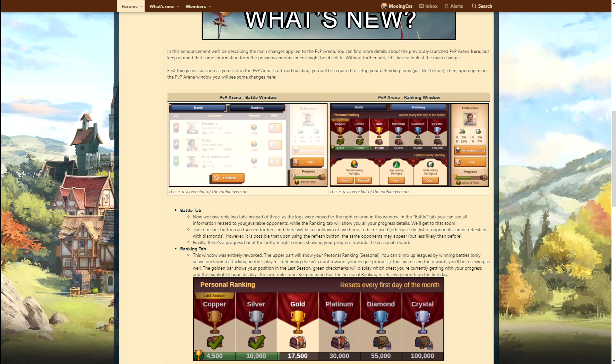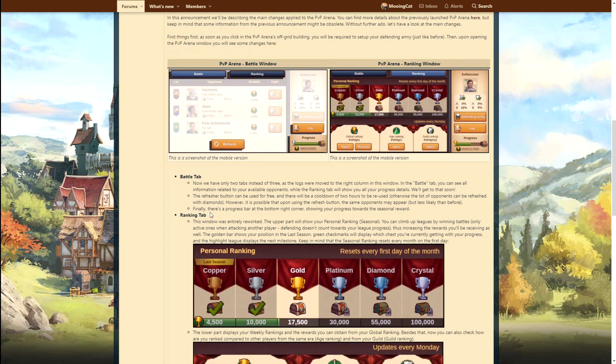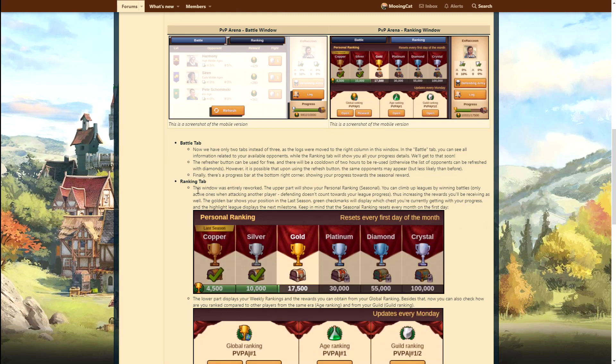This can also be refreshed with diamonds, of course. You can get the same opponents when you refresh, which is interesting - I'm assuming they just rerun the matching algorithm without taking into account your previous opponents. There's also a progress bar at the bottom right corner showing your progress towards the seasonal reward. That's new and quite interesting.